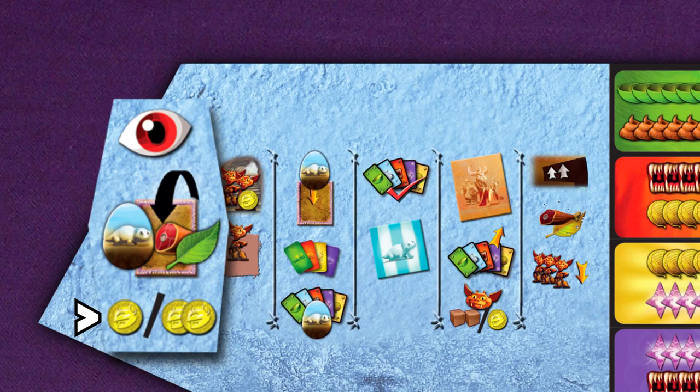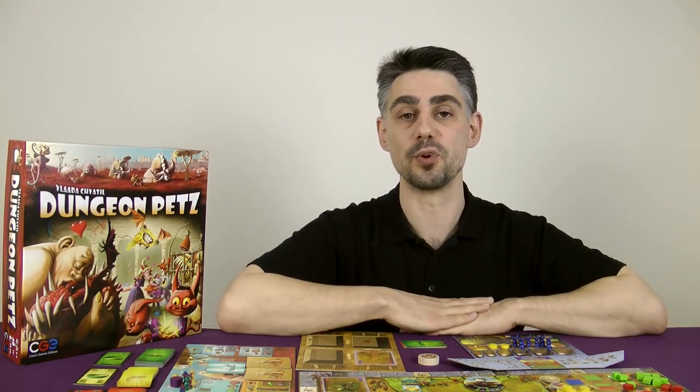So in round 1 the only thing you do in phase 1 is get income. The starting player and the player to their left get 1 gold, and all other players get 2 gold. The rules are slightly different when playing with fewer than 4 players, so please refer to the rulebook for those changes.